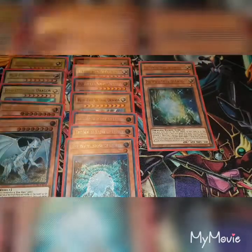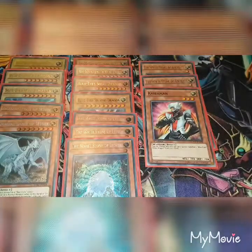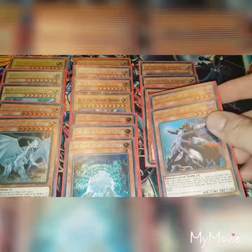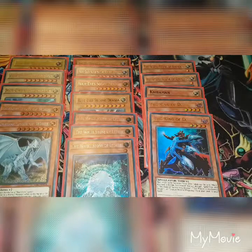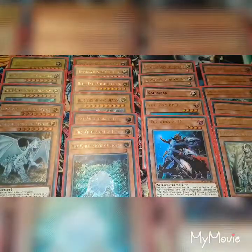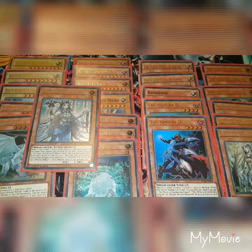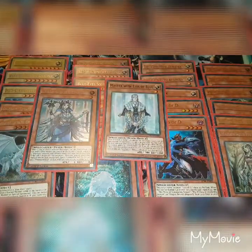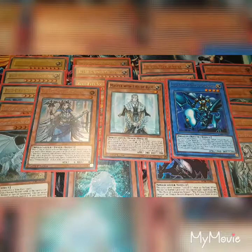Two copies of the Blue-Eyes Alternative White Dragon, one copy of Blue-Eyes Solid Dragon, one copy of the Blue-Eyes Shining Dragon. I have three copies of the White Stone of Legend, two copies of the White Stone of Ancients, one copy of Kyberman, two copies of King of D, three copies of Protector with the Eyes of Blue, three copies of Maiden with Eyes of Blue, one copy of Priestess with Eyes of Blue, one copy of Master with Eyes of Blue, and one copy of Paladin of White Dragon.